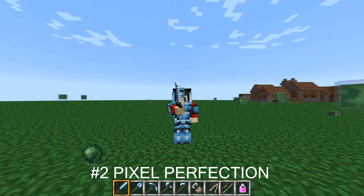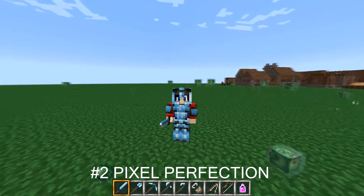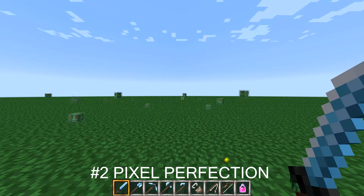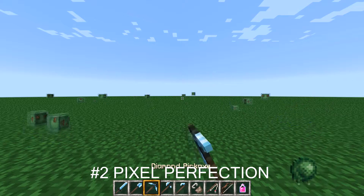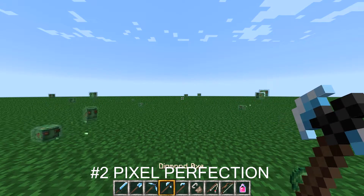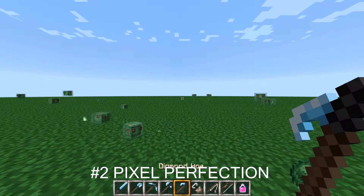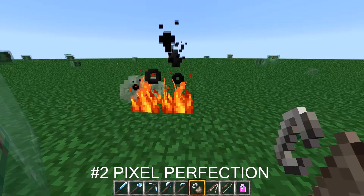Coming in at the number two spot is Pixel Perfection. Pixel Perfection is not really my personal favorite in this list, but the blocks are really awesome. I really don't like the swords and the PvP items, but the bow actually kind of impressed me — I like the bow a lot. The blocks are what really made me put this in the number two spot.